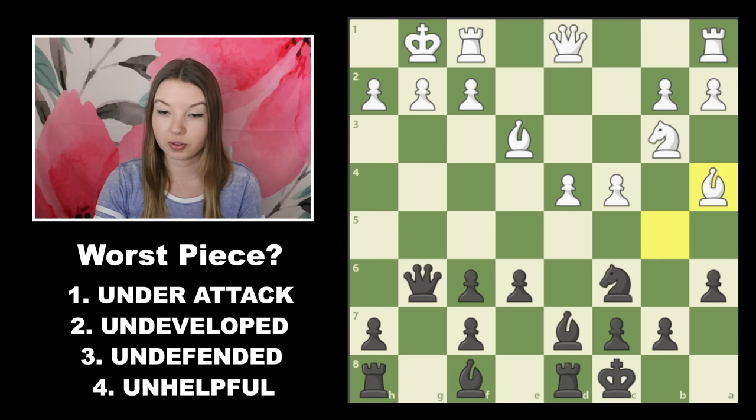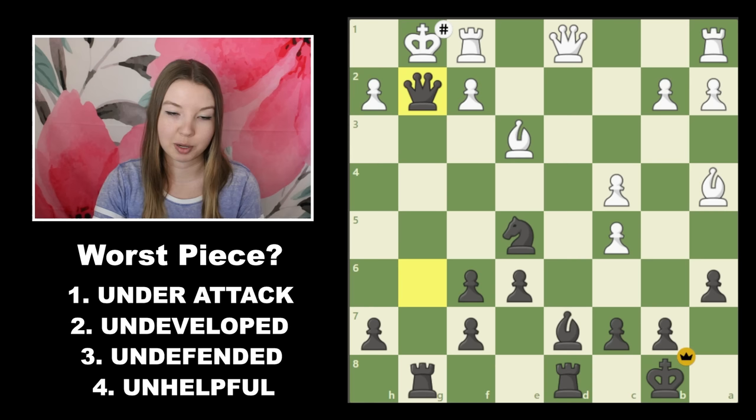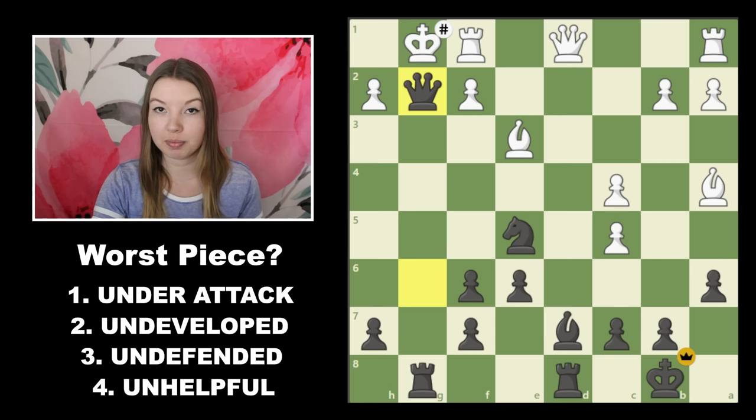Going through the checklist can also help us create tactical targets. When the bishop moved back, it became number three on our list — an undefended piece — and so it became a target later in the game. This was a blitz game. I played a move to create some threats against the king. White moved the queen out and just a couple of moves later, a blunder allowed for a trade and then a double attack — kind of a triple attack, because it also opened up an attack on the undefended bishop. The knight moved up to attack the queen, and when white thought they were defending both threats and moved back to defend the bishop, they forgot about the one threat that ends the game in one move, and my opponent got checkmated.